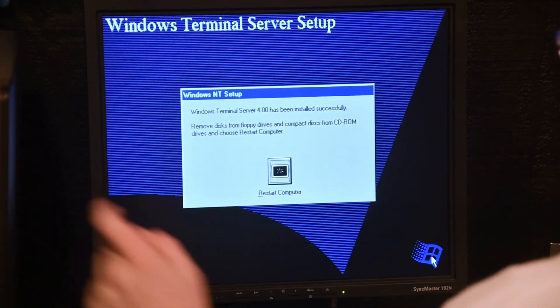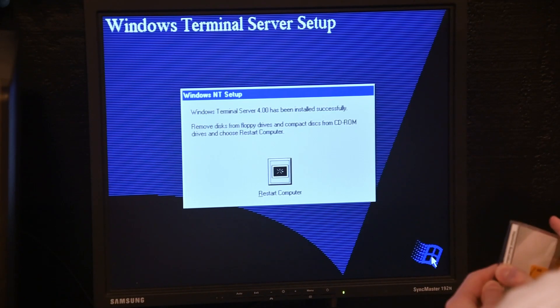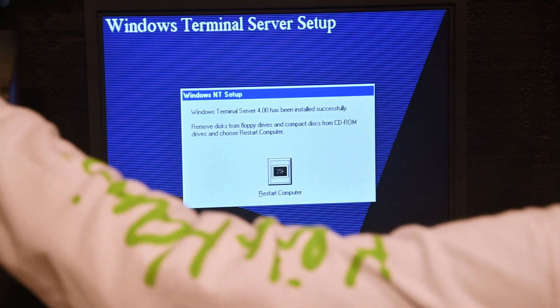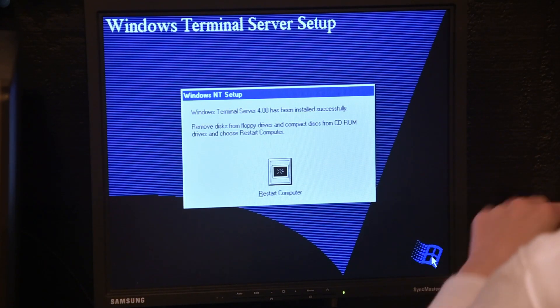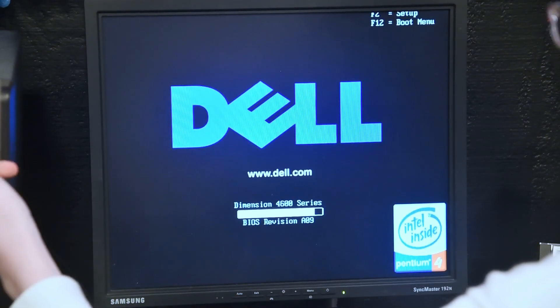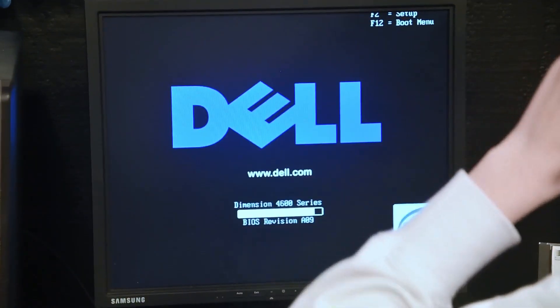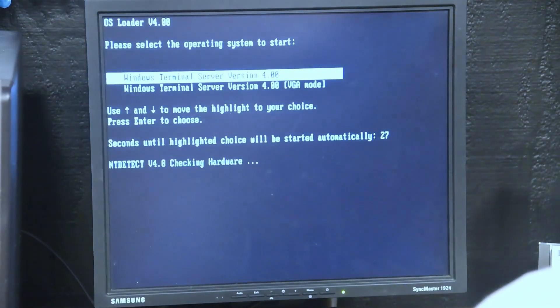Alright, here we can take the CD-ROM out. I'll be taking this, putting it back in there, and resetting the computer. The hard drive sort of stopped at one point when I was trying to close it — that's funny. Hard drive — yay — we get to finally boot.